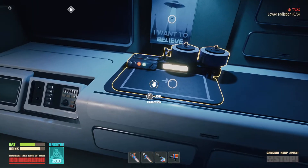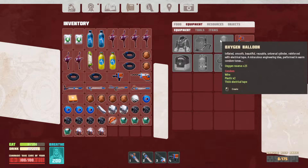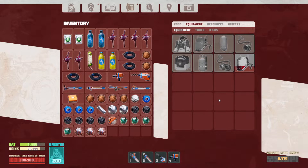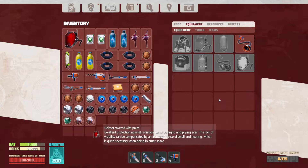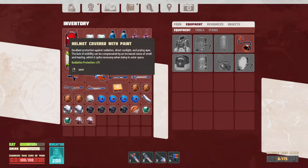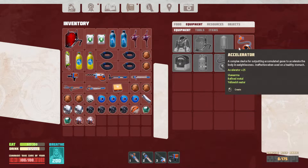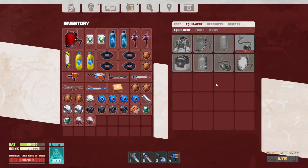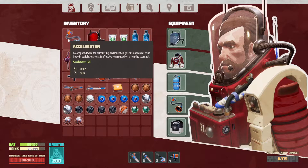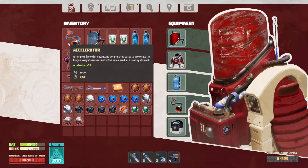So what we're going to do to begin with is make the helmet covered with paint. Excellent protection against radiation, direct sunlight, and prying eyes. Lack of visibility can be compensated by an increased sense of smell and hearing, which is quite necessary when being in outer space. And there we go — both of them are now done. Equip, equip.